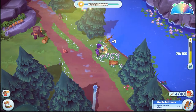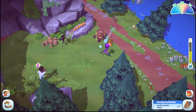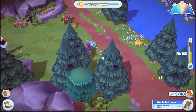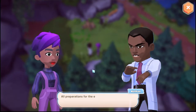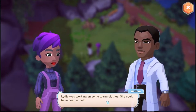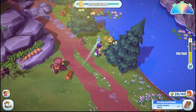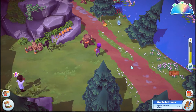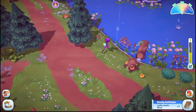Yes, yes, yes — come on! I'm not talking to you because we ain't ready. Let's just see for kicks and giggles. He's not ready. Oh, he changed it — 'Lydia was working on some warm clothes, she could be in need of help.' Yep, that's what I'm doing — helping Lydia with the wool as soon as my sheep grows up. All right, we need one more. We need one more and... don't see any.